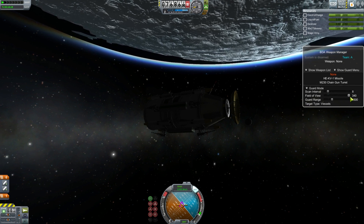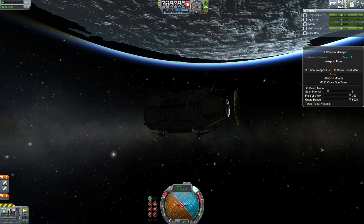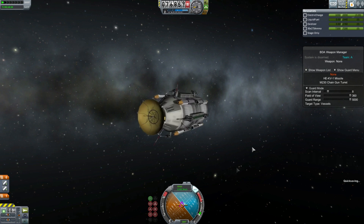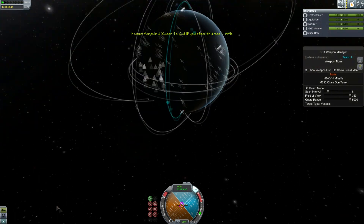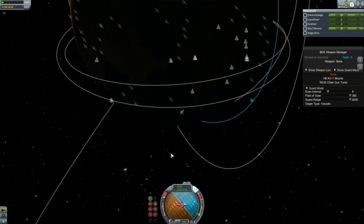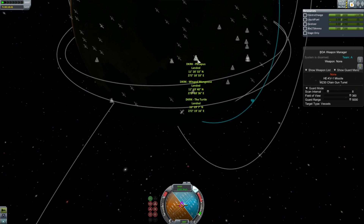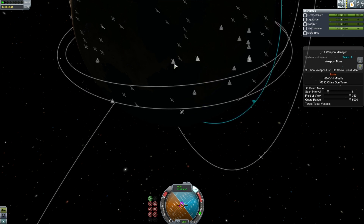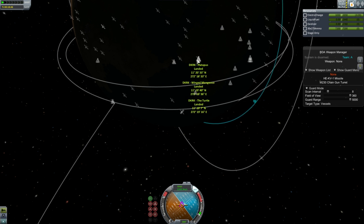We're putting this in orbit — hopefully he won't waste time stealing this again. Let's take a look at the ground. One specific part of the ground is across the water from Eddis's side. Apparently there are some things building up there. Eddis's side on the left, and here we have Platypus, Winged Mongoose, and the Turtle — seems like there are three craft there. Mongoose sounds like a plane.